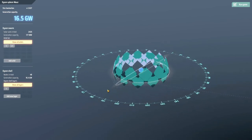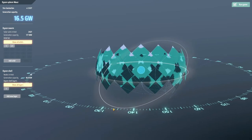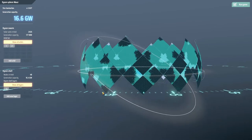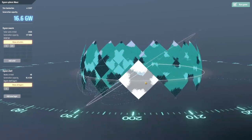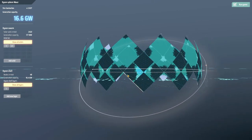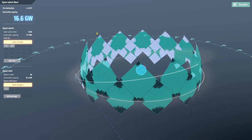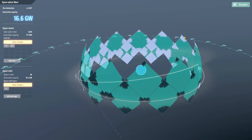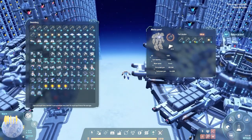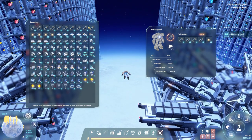Let's have a quick look at our Dyson Sphere and see how that's doing. We still have a steady stream of sails coming in. It looks like all our new nodes are done. These down here are getting close - they're five, they're getting close to being done. 16.6 gigawatts - it's producing now.